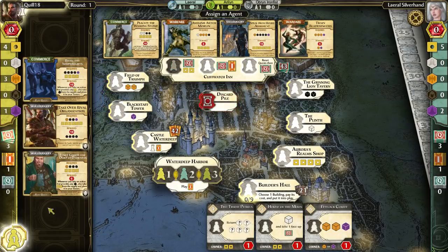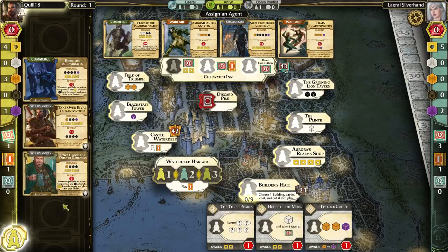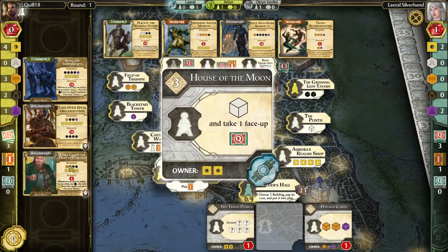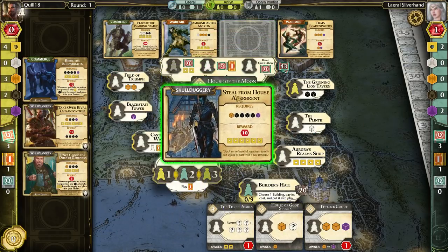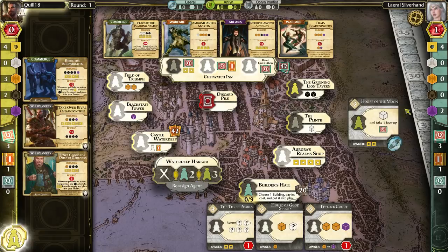For my second agent, I'm just going to go to the Grinning Lion Tavern and get myself a couple of rogues, starting to move towards some of these quest completions. Someone just built the first building — House of the Moon — and someone went ahead and played on it immediately. House of the Moon gives you one priest and lets you take a quest, giving the owner two gold. If the owner uses it themselves, they don't get the gold.